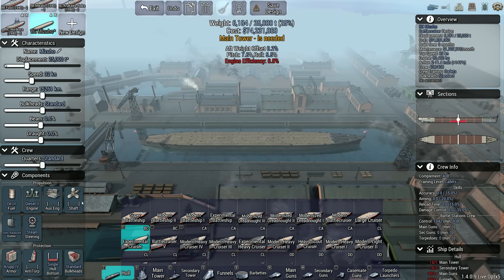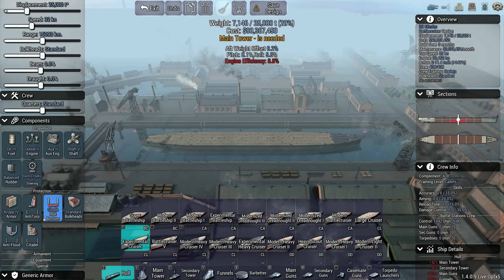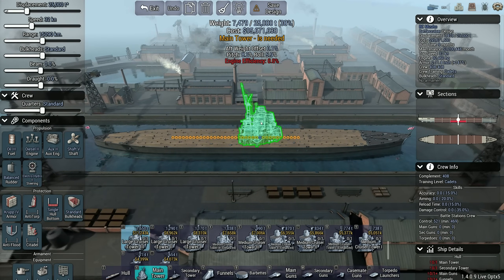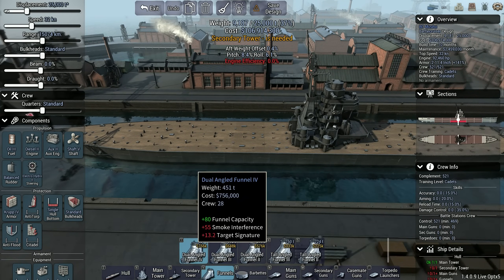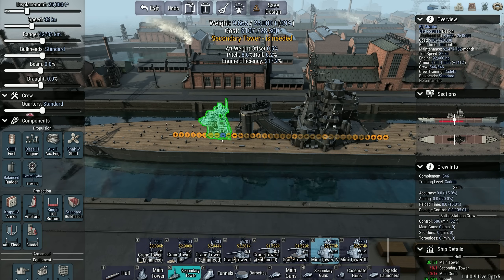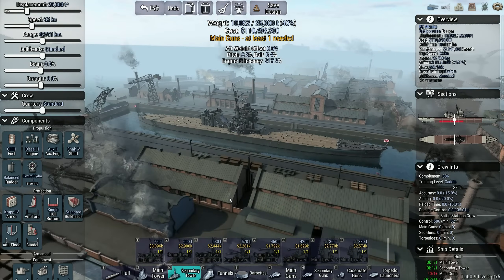By the way, I am aware that I forgot to put an auxiliary engine on the Kuma class — I will fix that when I bring them in for a refit. This thing gets cruiser towers, so it's just going to look like a super-sized cruiser. It is just a super-sized cruiser.